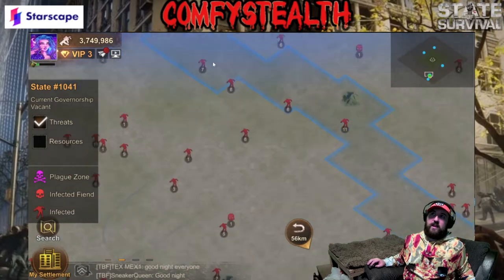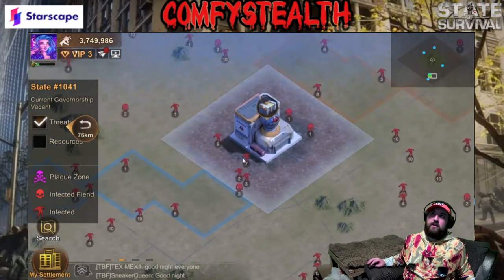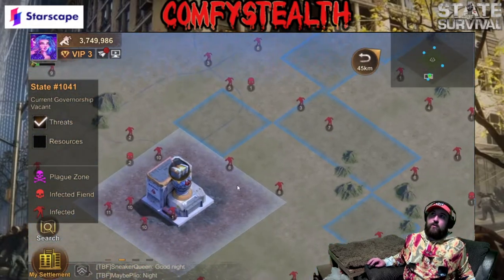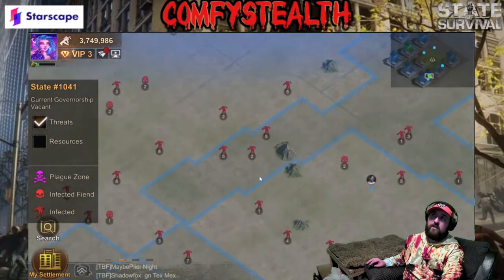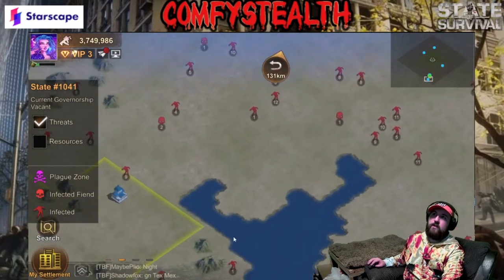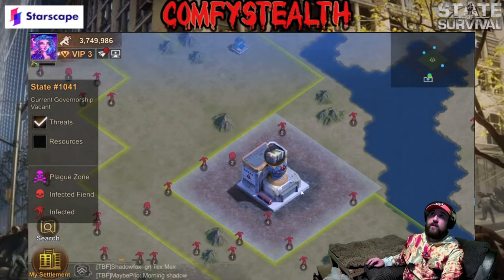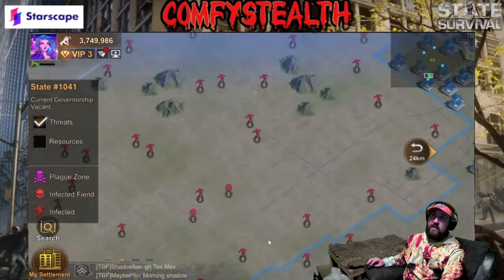Within those two days we've branched off to the northwest to connect to that level one AC, branched down to the east and connected to that level one AC, and also connected to the level one AC to the southwest. Now we're building south to connect to this last level one AC — after that we'll have all three level one ACs, and we've still got another five days till they open.